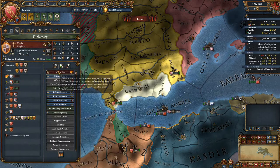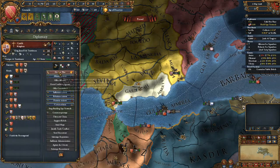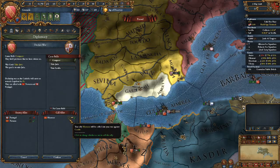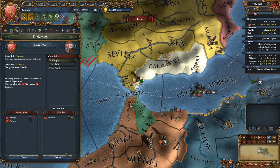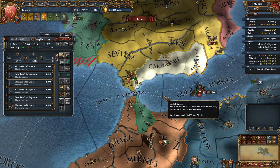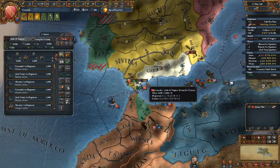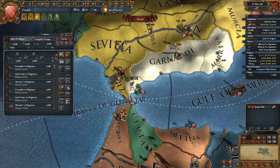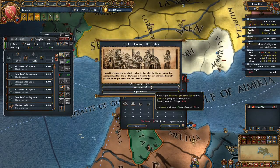Let's declare war and go all in - this might decide the game already. Our goal is Sevilla, that's the province that matters. Let's call in Morocco, let's get the tax money, and let's see if it actually holds to anything. Let's stay in those mountains.